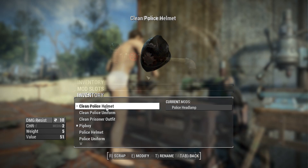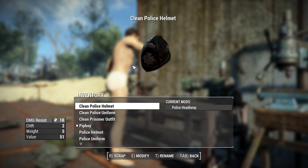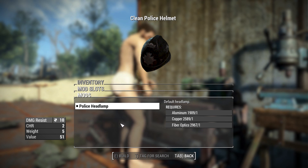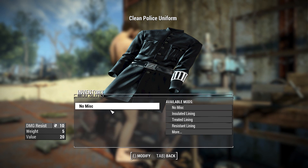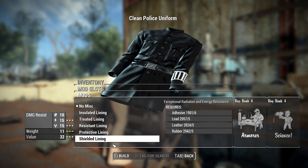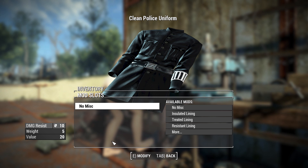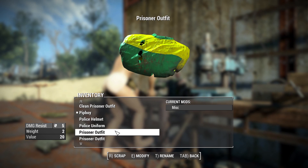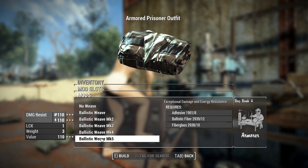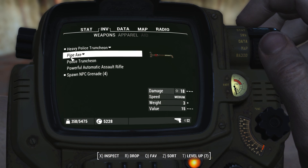Since we have some armors in this pack, let's talk quickly about the armor modifications. The helmet does have a section for the police headlamp, though there are no changeable options there as of right now. The uniform does have the option to add different linings, though it does not look like you can put ballistic weave on these — but that only appears to be true for the under armors. If you come down to the alternate prisoner outfit, you can put ballistic weave on this one.